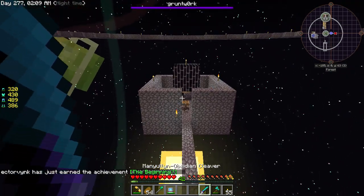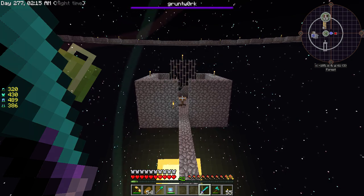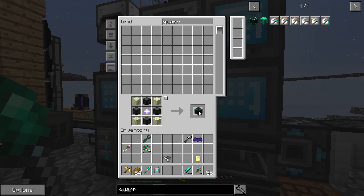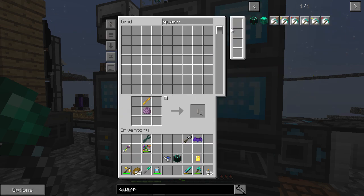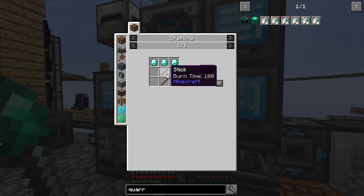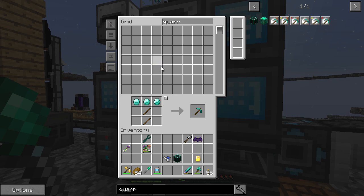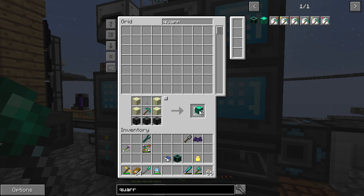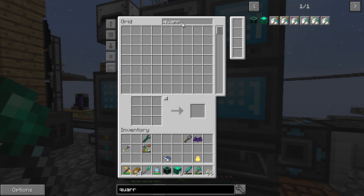I'm going to skip this fight because it's not very interesting. Then we should be able to start making some stuff - quantum quarry, we have that. Then we need to make some of these. We need to make six of these, I believe. So one, two, three, four, five, six - there we go, nice and simple. Then we should have one, two, three, four, five, six - yes! And that is, I believe, all we kind of need to do for that, which is pretty good.